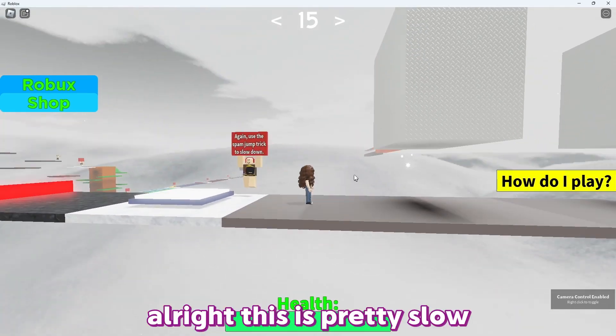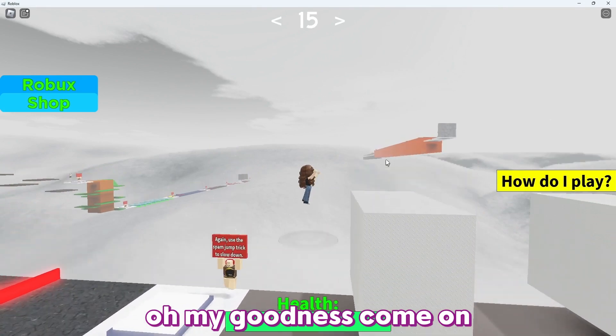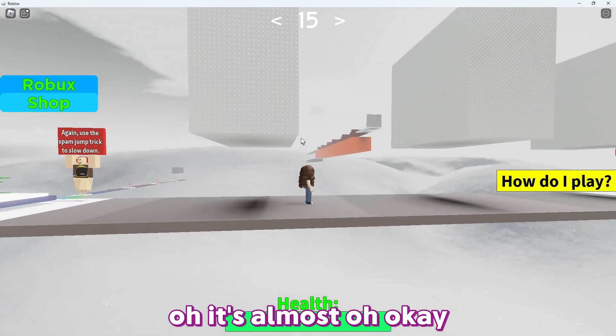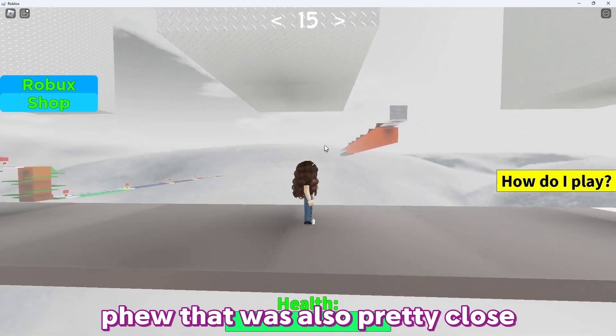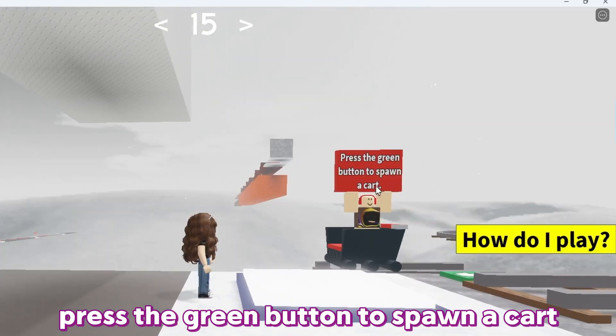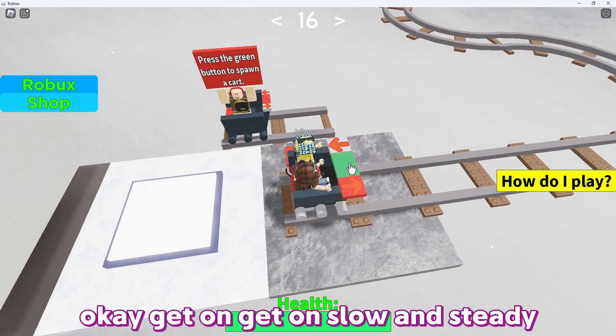This is pretty slow — do I really need to use jump? Come on! Phew, thought I was gonna die — that was pretty close. My character almost touched the brick. Press the green button to spawn a car!